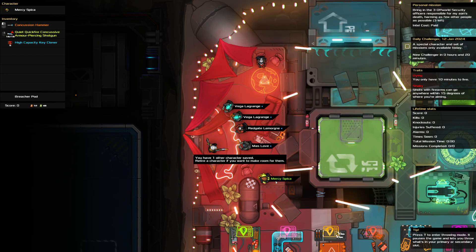Hello and welcome to the Heat Signature Daily Challenge. It is the 12th of January and today we're bringing in three off-world security officers while harming as few other people as possible. We are dying and shaky — shouldn't make too big of a deal because we're not shooting too many people anyway. We've got a conch camera for bash dashing, we've got a shotgun.